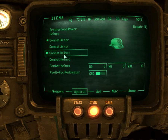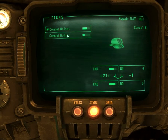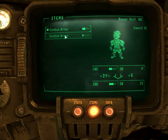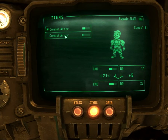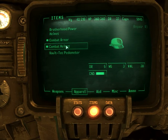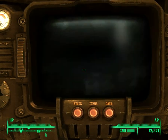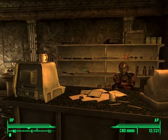Items, Apparel, Helmet. Wow, that was the cheapest repair I've ever done. Nice — five and 22. Have to take that back to my base, but she has a bunch of caps on her.